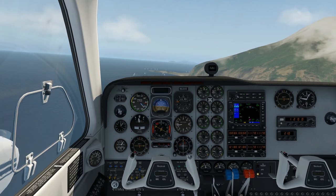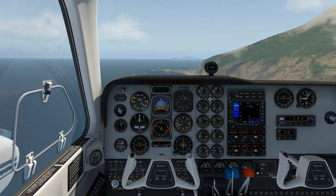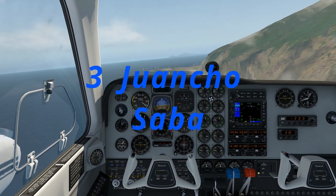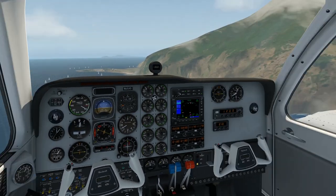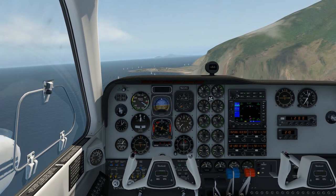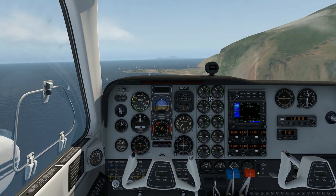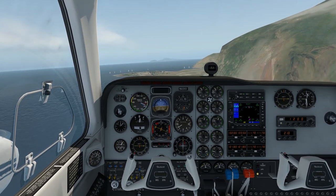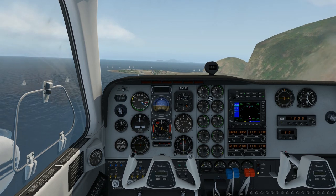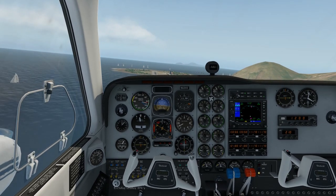Our next airport — do you know this one at all? Have a guess. So it's Chancho in Sabah — feel free to correct me if I've got that pronunciation wrong. It's a tiny, tiny airport with only a 1,300-foot runway, and I think some of it is actually suspended, although you don't see that here in X-Plane 11. Either side has been built up like a bridge extension. The winds here would make this really difficult, and it is particularly short, so you've got to nail the numbers every time you come in.